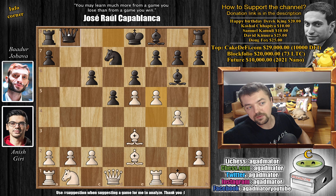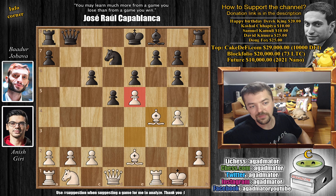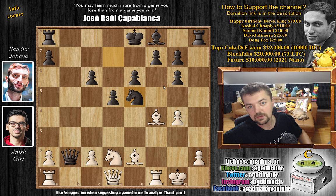Instead, we have queen to b8, putting more pressure on e5 and also attacking that b2 pawn. But now we have f captures on g6, h captures, and bishop to f4 adding more defense to the e5 pawn. You could capture with the knight, but then the knight will be pinned on e5. And if you go for queen captures on b2 right away, it doesn't really do all that much — we play knight to d2 and it's perfectly fine. The rook is now nicely defended. If you play knight captures on e5, you don't really have any threats.